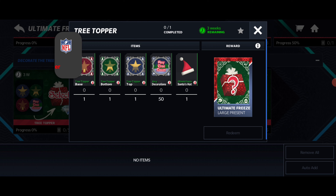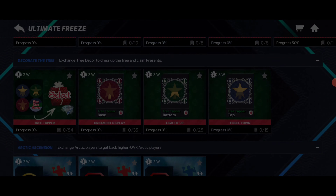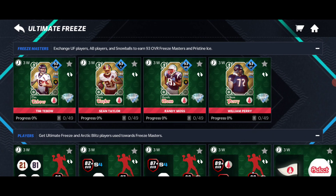This is a select-one option — it says any tree decor, so any decorations you can put in here. You can also get a Santa hat. I'm not sure how you get those but I'm pretty sure they drop randomly.